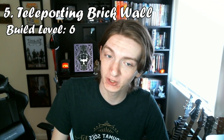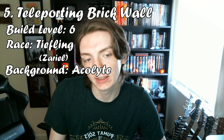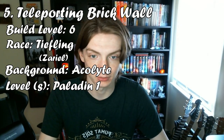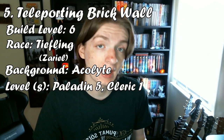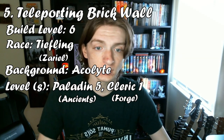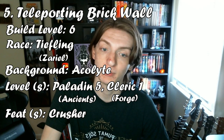Number 5 is a level 6 build called the Teleporting Brick Wall, and it's complemented very well by Wizards, though it's not the end of the world without one. Start by going with any race, but I'd actually recommend Tiefling — specifically the Zariel subrace for its spell choices of Searing and Branding Smites. Take the Acolyte background. You start your levels with one in Paladin to get the best proficiency build-out, then take any combination of one in Cleric and four more in Paladin as you level up. Take the Forge subclass for Cleric, and Ancients as your Oath at Paladin level 3. At Paladin level 4, take the Crusher feat, which lets you push creatures you hit with bludgeoning damage up to five feet, and if you crit with bludgeoning damage, all attacks are made with advantage against them until the start of your next turn.